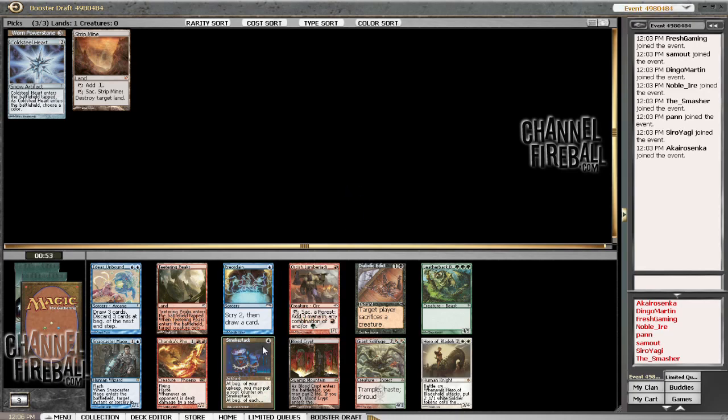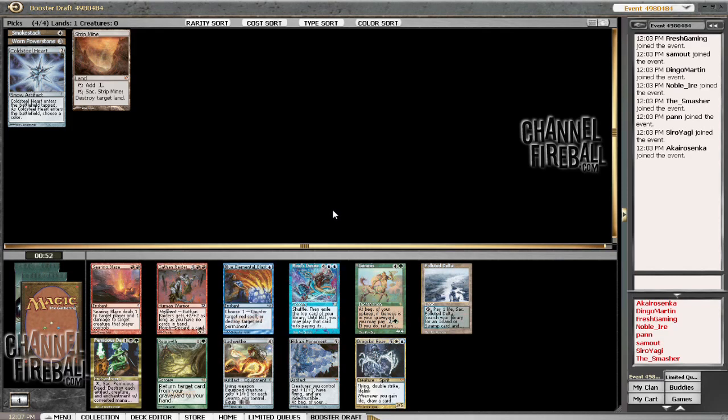The first card that spoke to me was Smokestack, which could go well in a mana denial deck. There's also Edict, Hero, Blood Crypt, Preordain, and Snapcaster. Normally I would probably take Snapcaster here. I think we can wheel Smokestack, but I don't know about picking it and then ignoring it. I'm not sure what color we'd want — do we go mana denial, sinkhole, mono-black artifact, big stuff, or blue? Let's go Smokestack. It's not a super powerful card, but we'll see where it goes.